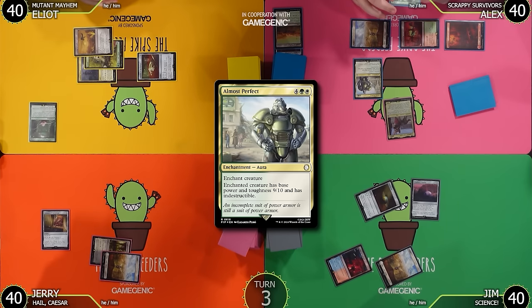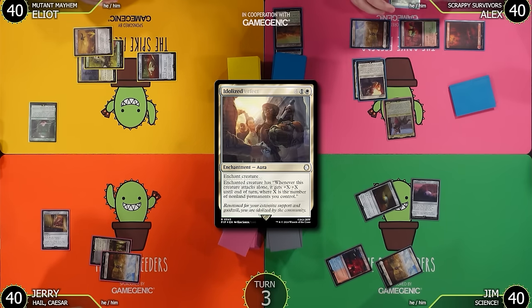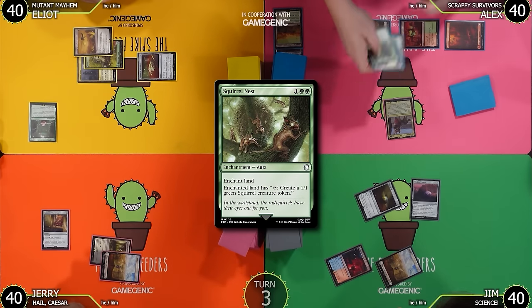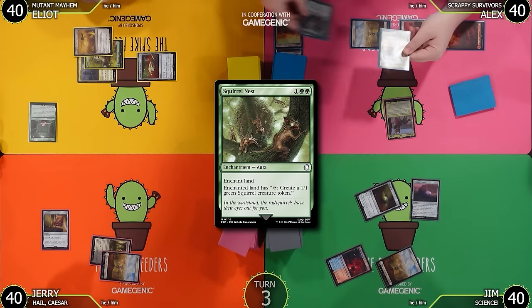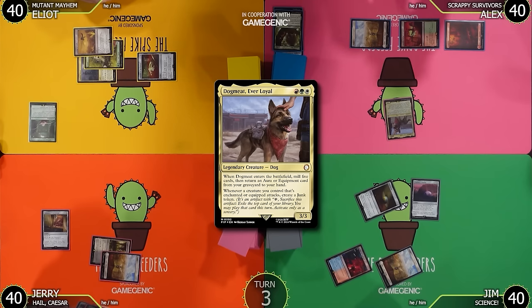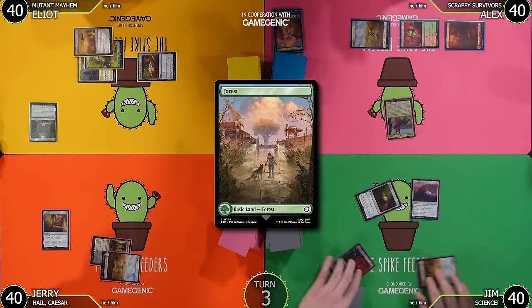Almost Perfect enchants a creature giving it base power and toughness 9/10 and indestructible. Idolized enchants a creature — whenever it attacks alone it gets +X/+X where X is the number of non-land permanents you control. I'm gonna go ahead and grab Almost Perfect because that seems really cool. I love Squirrel Nest in the dog deck though! I have eight cards in hand so I discard a forest.